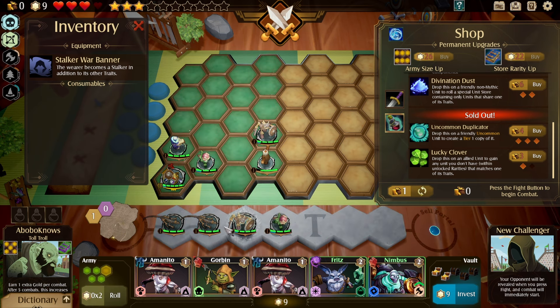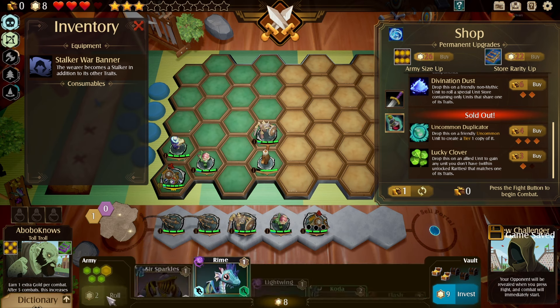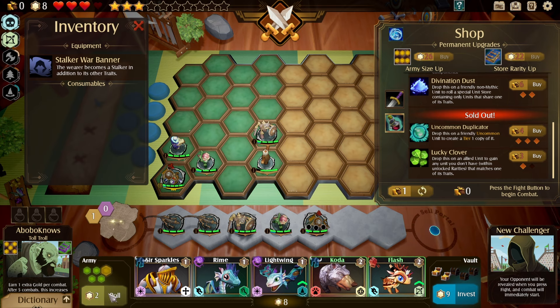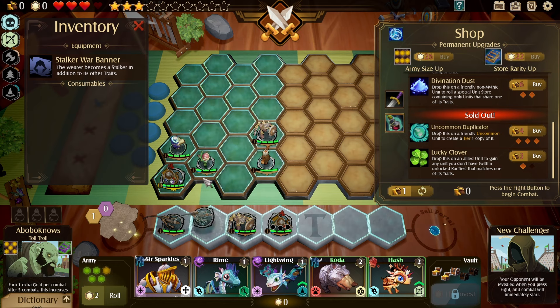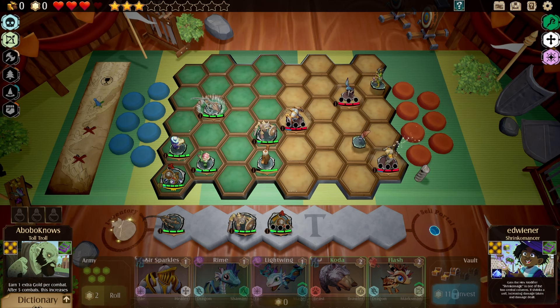Let's get our army size upgraded — we can throw Ian back in the mix. But first let's see what we have by way of reroll. Another Crosby. Absolutely. Do I risk it? It is two star tokens. I don't love it. What I could do is sell Maurice and invest. Let's do that instead. I like that better. And let's get Ian in the mix — just another unit to come back from the dead.